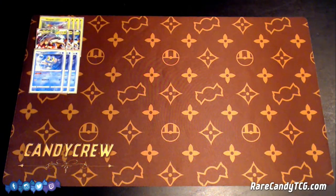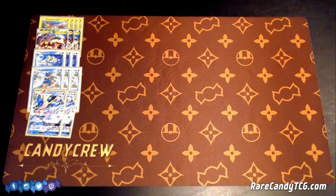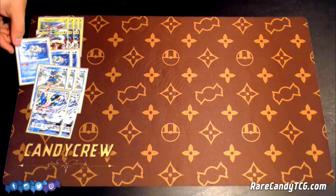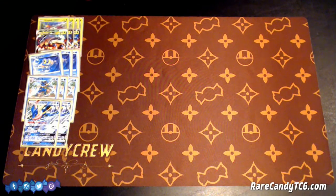Alongside it, there will be a 3-3-2 Greninja GX line. The Japanese list played a 2-2-2, but I wanted to thicken it up to get the most utility out of these cards. They are very similar to the Bats that were in standard for a long time. Frogadier has an ability that if it has a Water Energy attached, it has Free Retreat — really good for retreating into Tapu Koko turn 1. Then Frogadier has the same ability as Golbat: whenever you evolve into it, you put 20 damage on one of your opponent's Pokemon. And Greninja GX has the same ability as Crobat: you put 3 damage counters on one of your opponent's Pokemon.